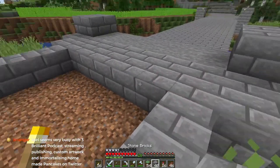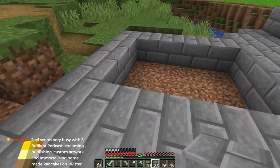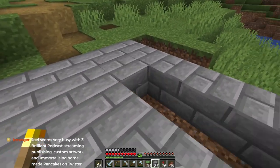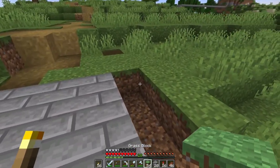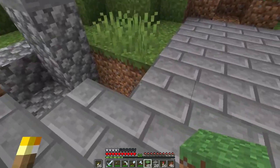Does anybody have any custom recipes on their servers? I'm looking to add some to the Citadel and I'm looking for ideas. I know I want to add a coarse dirt slab, which I think would be really cool — again stealing that idea from germsy boy — but I'm curious as to what other people are using.